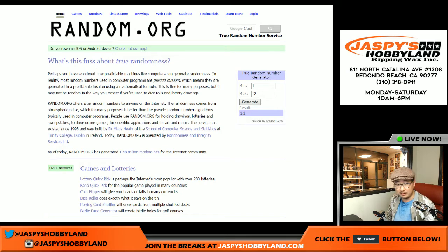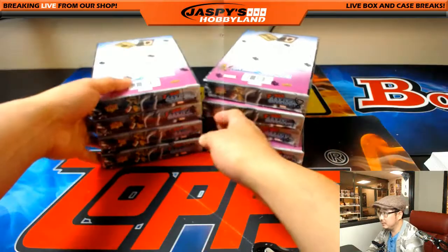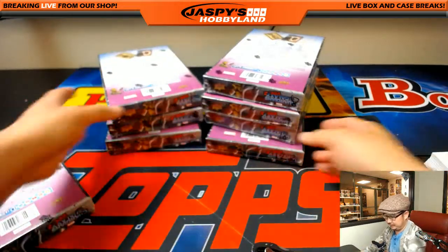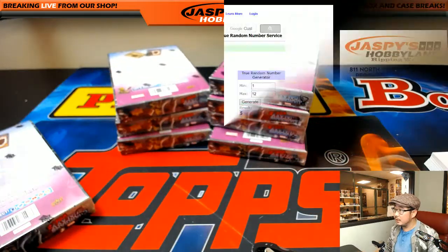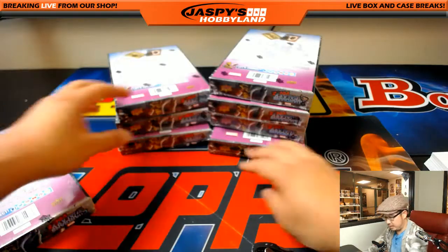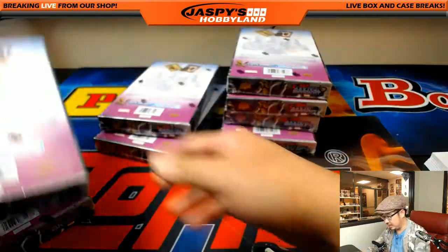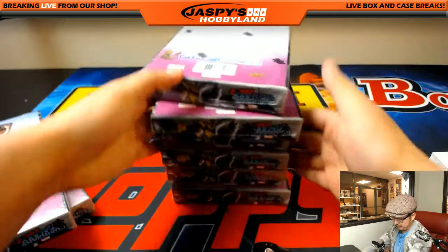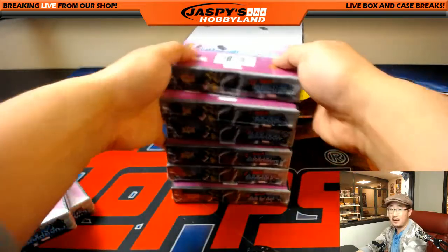11 — we've done 11 already. 5 — we have not done 5, so there's box 5 right there. And then one more: 2 — we have not done 2, so there's box 2 right there. We'll have another 2-box break of this pretty soon. We have 2, 4, 6 boxes left.